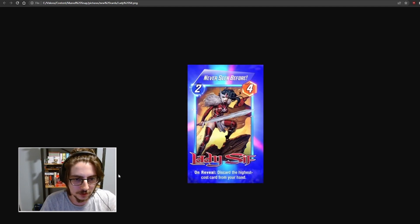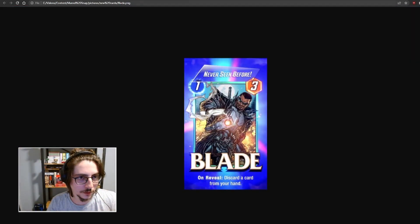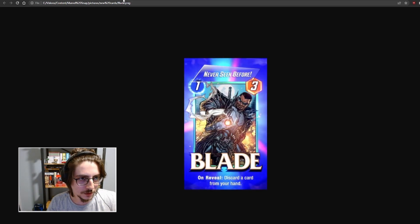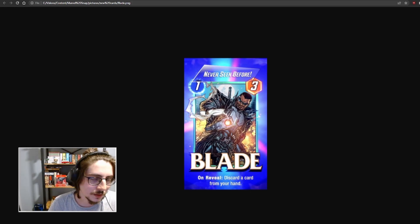And Lady Sif. 2-cost 4-power. On reveal: discard the highest cost card from your hand. This is another great card for discard decks. You can play Blade turn 1, Lady Sif turn 2, Ghost Rider on turn 3. This won't happen every time but it might. If there are more cards that bring back discarded cards, I think it's really powerful. Otherwise you'll only play one or the other — Blade or Lady Sif. I think Blade is better: you get a strong start at 3 power for 1 cost versus 2 power per energy for Lady Sif. But there might be a deck that plays both, depending on what other cards are revealed.